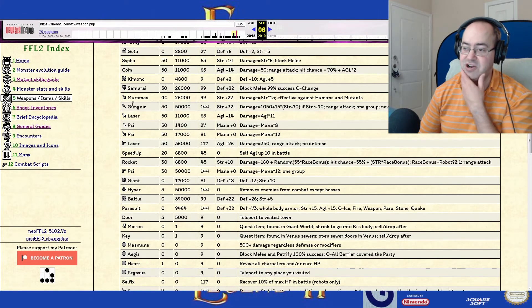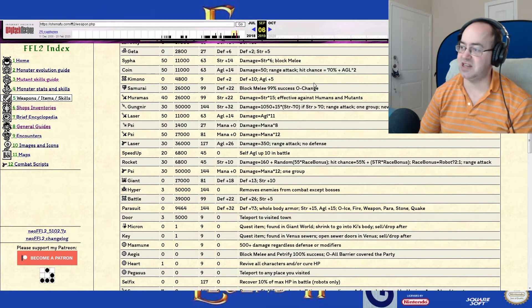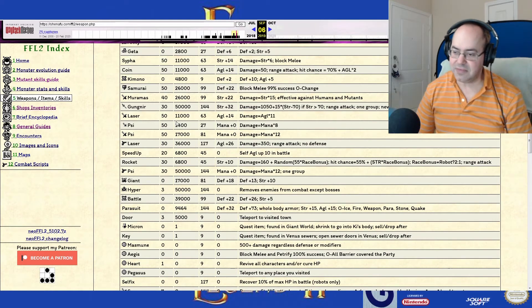There's Gungnir — strength, it's a strength weapon, no one uses strength. Where the hell is the Excalibur? I thought we got that in this dungeon. Is it in the last dungeon? I didn't see it on the list, so I guess we didn't miss it.